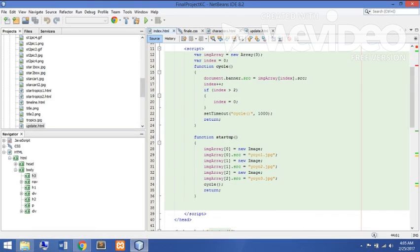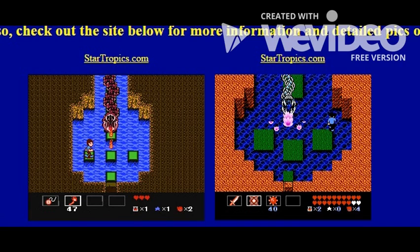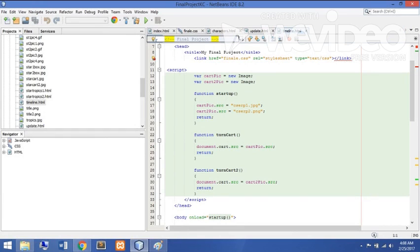And here's the code for the page. Next is the timeline page. It allows you to see links to both games in the franchise, as well as an image that, when rolled over with the mouse, shows the same boss fight as it appears in both StarTropics and Zoda's Revenge: StarTropics 2 — a Snake Boss both times, but from different eras when the games were created.